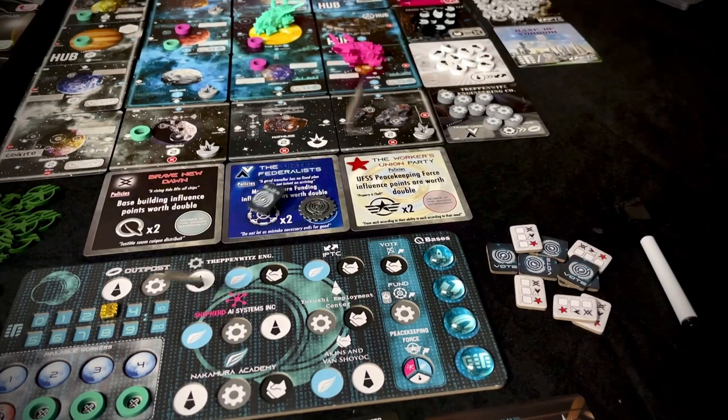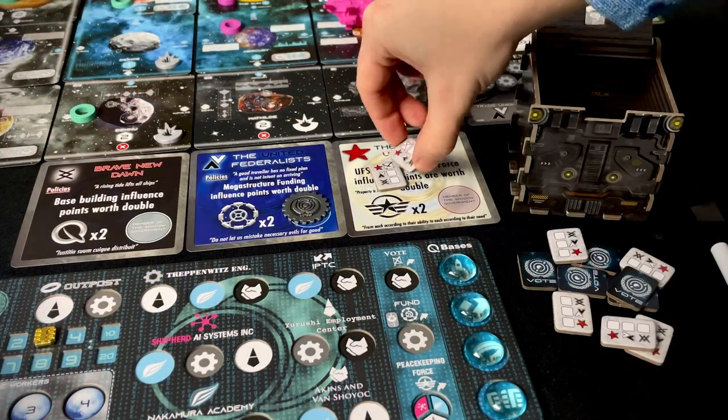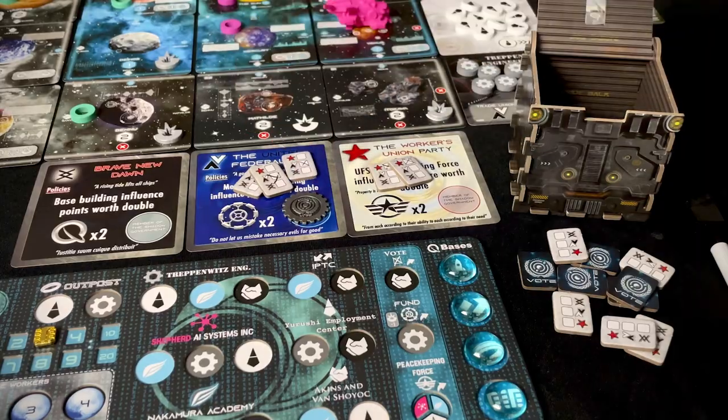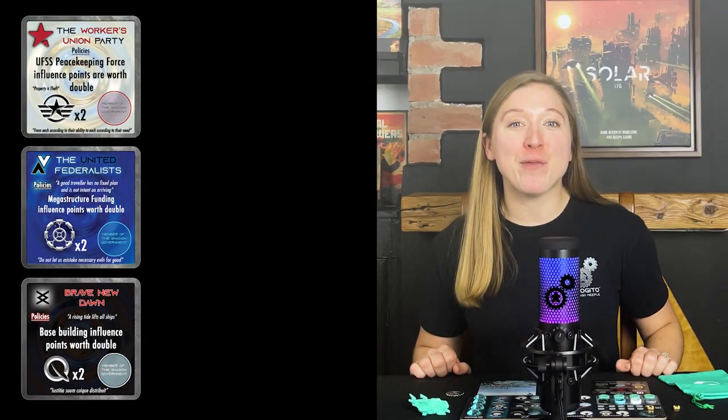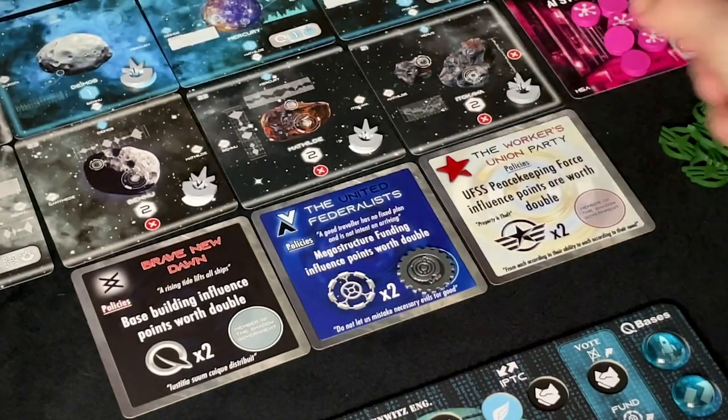The first player token is not passed on at the end of the last action phase. Before scoring the game, you must establish which party won the election — this will have an important effect on how the game is scored. Empty the ballot box and add up the votes for each party. When this is complete, the party with the highest number of votes is elected and you move the election token to that card with the UFSS logo face up. In the case of a tie, the party that is currently in power remains in power even if they weren't one of the tied parties.